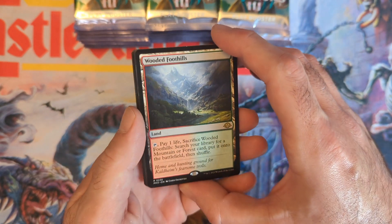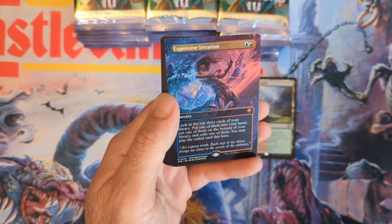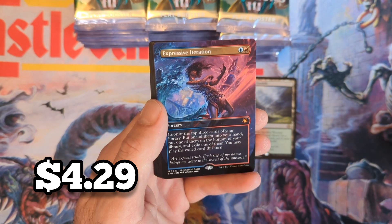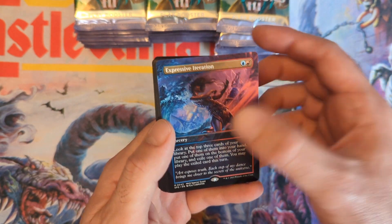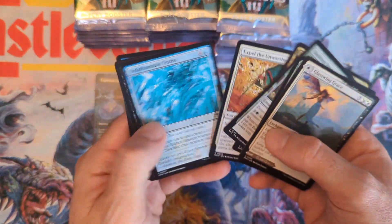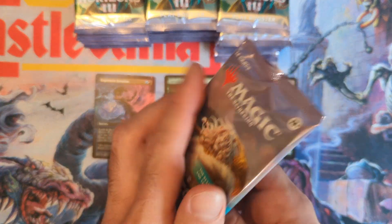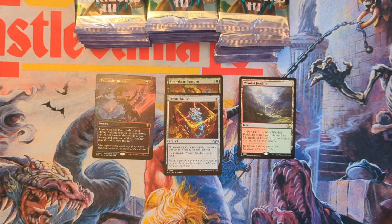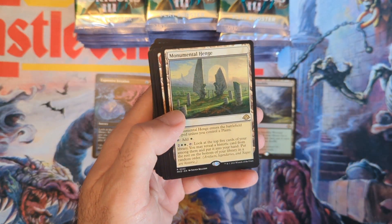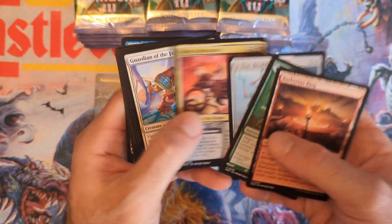Looks like we got a few rares in here. First up: Wooded Foothills — the first fetch land of the box, amazing artwork. Then an Expressive Iteration special guest card — didn't expect to see that on the special guest list, but the artwork is fantastic. Special guest cards usually have really good artwork. Then the Vexing Bauble — a zero-mana spell — Monumental Henge, the Barbarian Ring, and that's pack one.